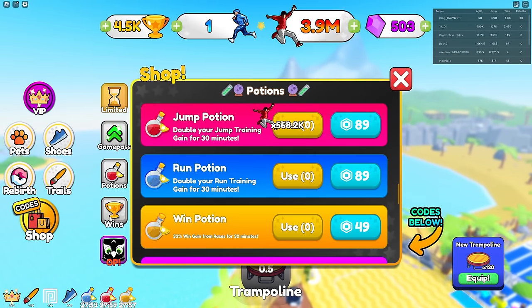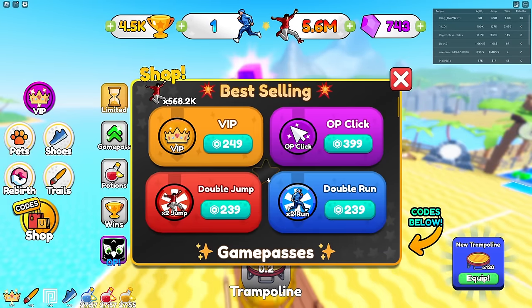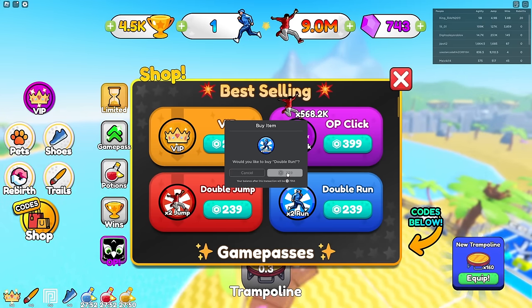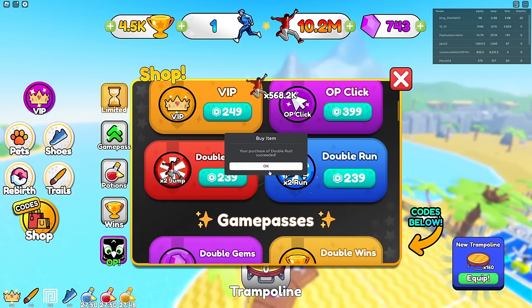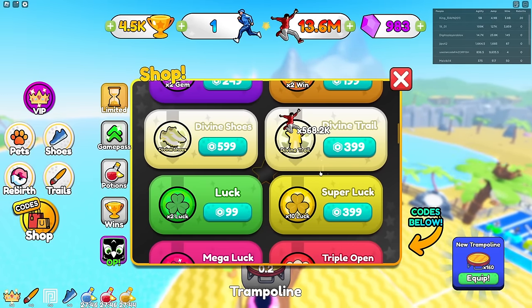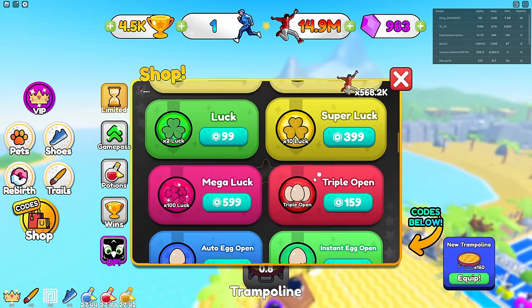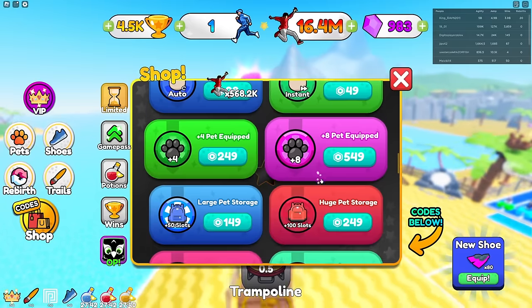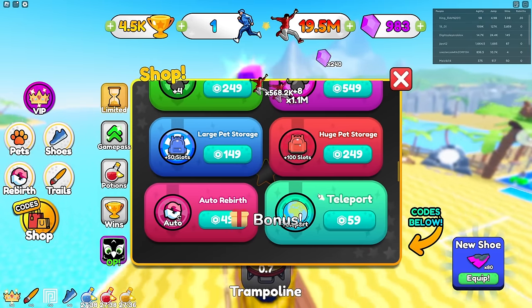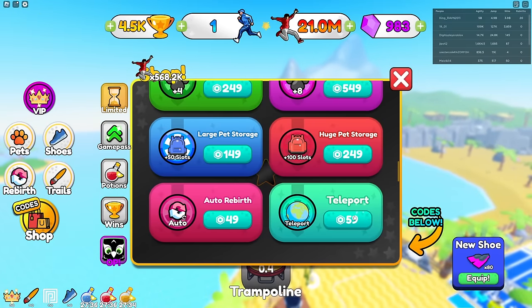Let's get the double run game pass since I already have double jump. There's also double gems, divine trail, luck for more egg opens, teleport, auto rebirth in the shop. I'll skip most of those for now.